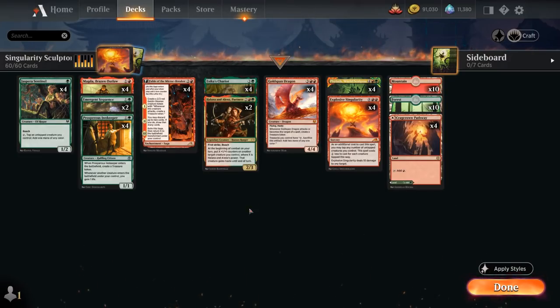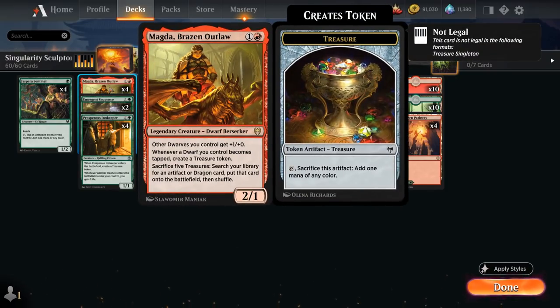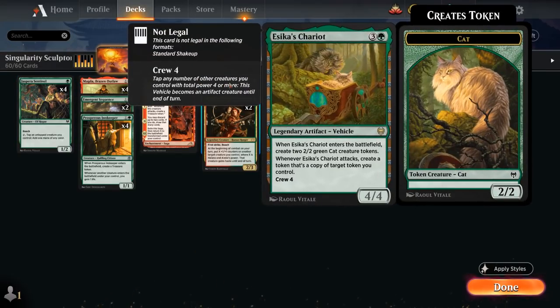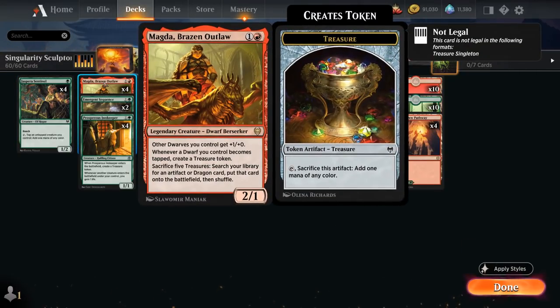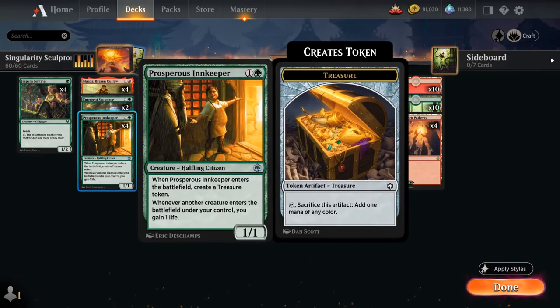The early part of our deck has four copies of Sentinel, which plays very nicely with Magda — a 2/1 that makes a treasure token when it becomes tapped, whether attacking or tapped by Sentinel to make mana, or to crew Chariot without putting itself in harm's way. We also have two copies of Emergent Sequence as a ramp card to find a basic land, helping out Phylath. And Prosper's Innkeeper, a 1/1 that makes a treasure when it enters and gains life as more creatures enter the battlefield.